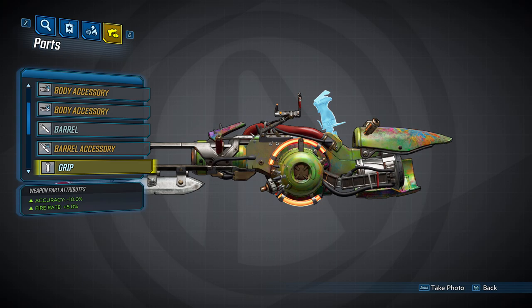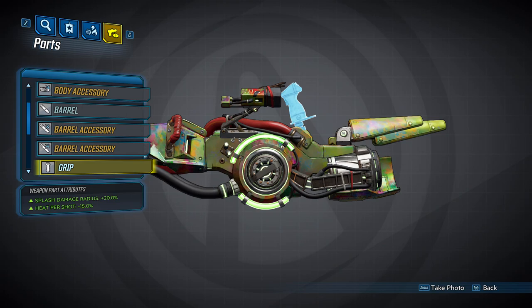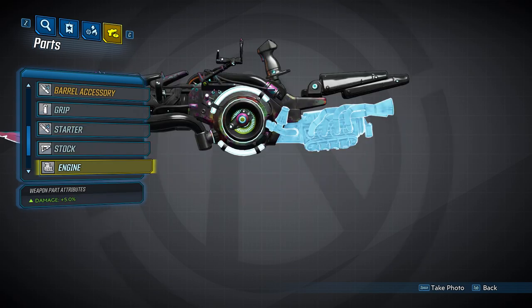That'll do it for all the barrels, and we're going to move on to the grips. The first grip is going to provide a 10% accuracy bonus and increase your fire rate by 5%. The second one will increase your damage by 5%. And the third one will increase your splash damage radius by 20% and decrease your heat per shot by 15%.